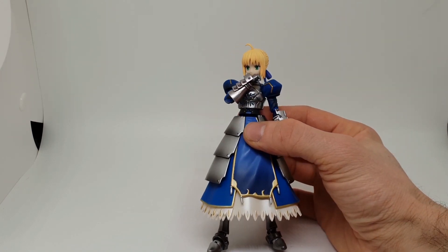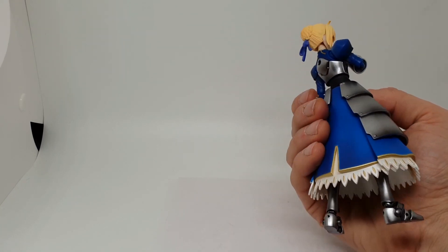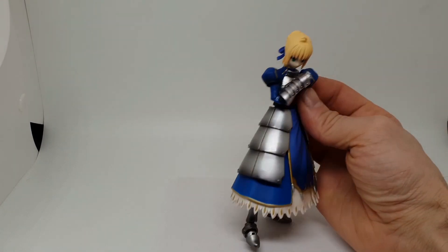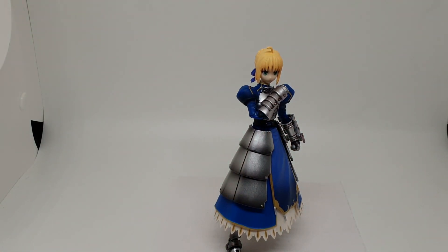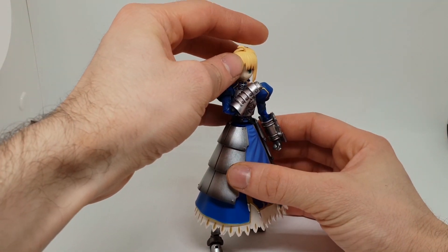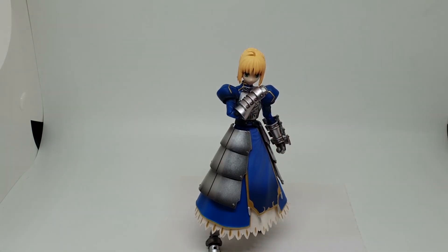Donc du coup, maintenant on va pouvoir passer à la batterie photo, parce qu'on a pu voir en détail la figurine. Voir ce qu'on va pouvoir lui faire au niveau posing. Le mot posing — je fais une petite parenthèse — a été inventé par notre ami Mike Tigra. Beaucoup de gens se sont aussi approprié ce mot-là. Mais ce qui est à César, il faut rendre à César. Donc c'est quand même à Mike au niveau de ce vocabulaire posing. On va essayer de lui faire les poses, que ce soit normal, dynamique.